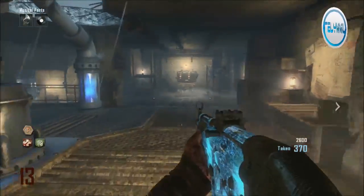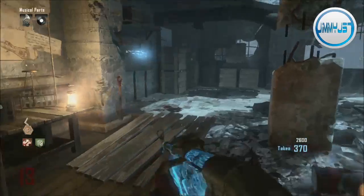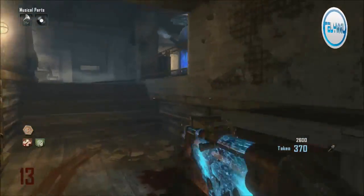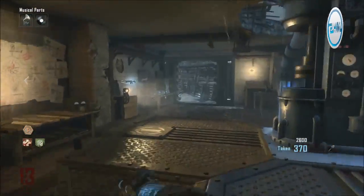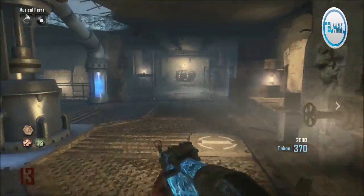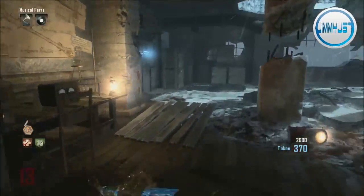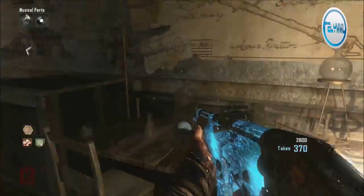Hey guys, how's it going? It's Brad Wheel, also known as jimmyj57, and I'm going to be doing another Origins tutorial today on shovels. I'm going to be showing you where the shovels are, how to use them, and what you can get while using them. The first shovel location is right at spawn — just turn right when you're spawning in that first room and there will be a shovel on the wall.